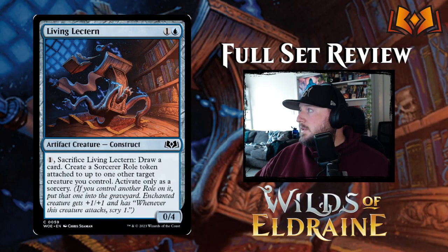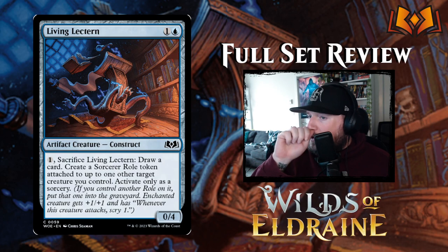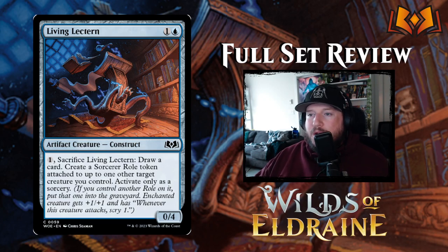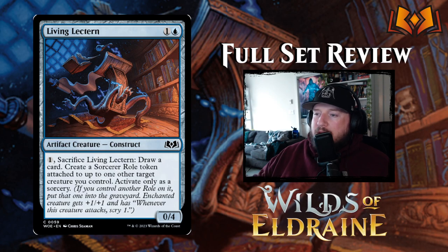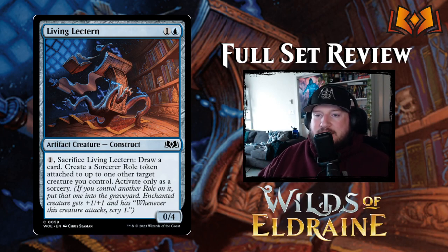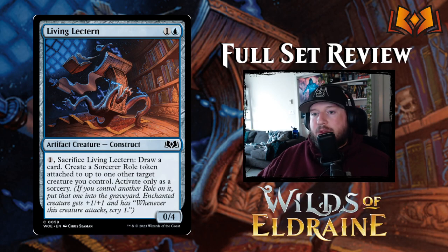Next up is Living Lectern — one and a blue for a 0/4 Construct artifact creature. You can pay one and sacrifice Living Lectern to draw a card and create a Sorcerer Role token attached to up to one other target creature you control, activated as a sorcery. Sorcerer Role gives +1/+1 and whenever the enchanted creature attacks, scry one. You get a nice blocker for two mana, then for an additional mana you turn one of your creatures into a sorcerer. It'll be a decent late-pack pickup in limited but there are better 0/4 blockers out there.